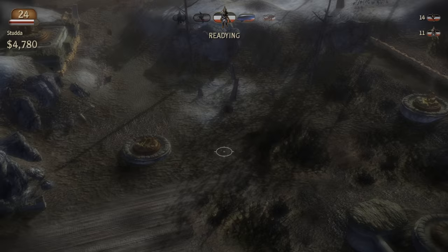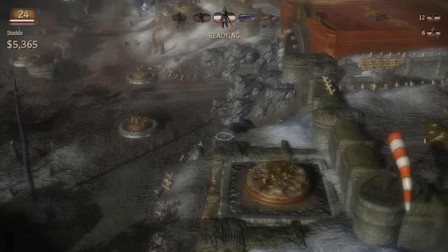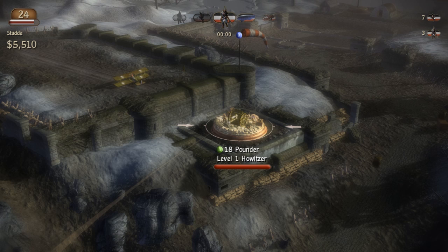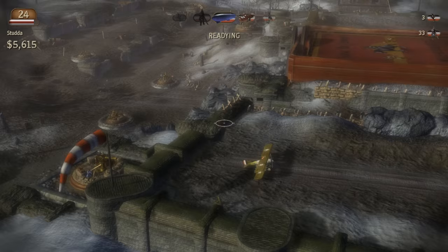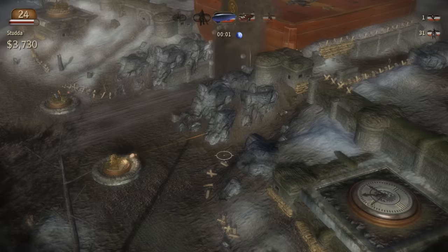We have a zeppelin incoming! Okay, so that means we gotta prepare for the worst and get some anti-air up. We're gonna have to trade some positions. I'm gonna keep that Mark 4 howitzer here. Turn it over there — perfect. We'll sell this and make this an anti-aircraft position. Do I have another anti-aircraft somewhere? No. So I'll position myself right here. We can upgrade these things to 40mm pom-poms.